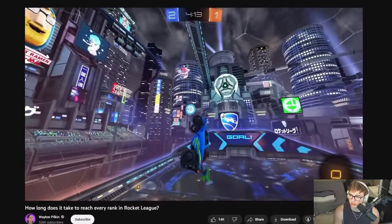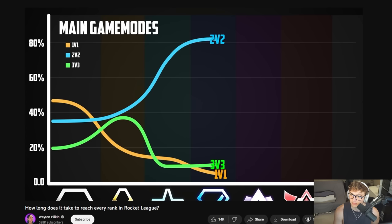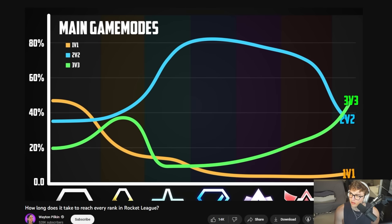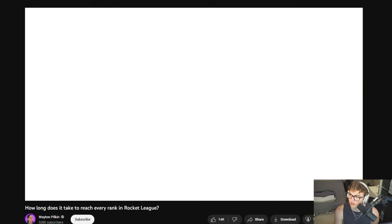Also pretty related — there was an interesting trend in people's main game modes as they climb the ranks. There are more 1v1 mains in the lower ranks than ever, but people move away from ones as they climb, to the point where 80% of people are twos mains at Diamond and Champ, but then they finally filter into 3v3 by SSL. That actually makes a lot of sense considering the next step after SSL is collegiate or pro play, which is only 3v3.